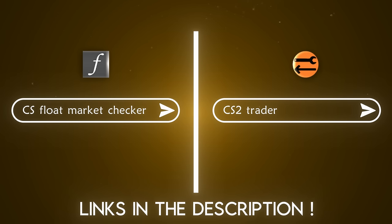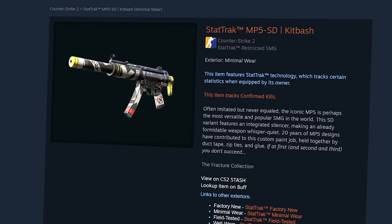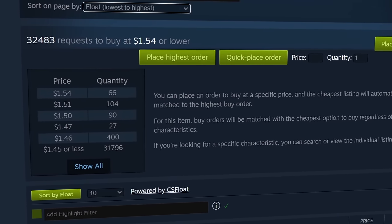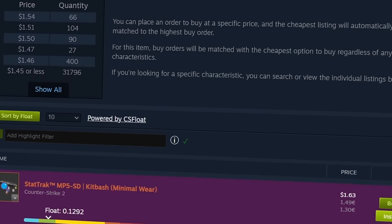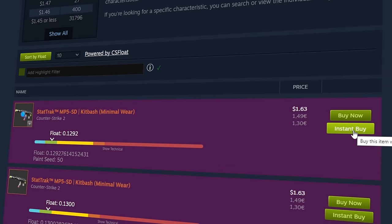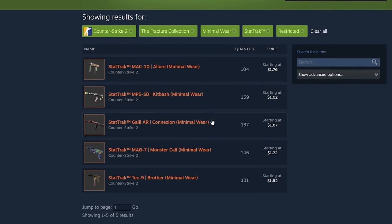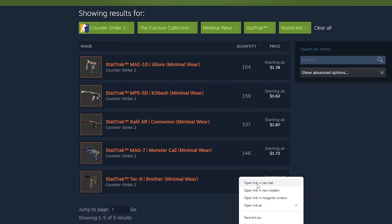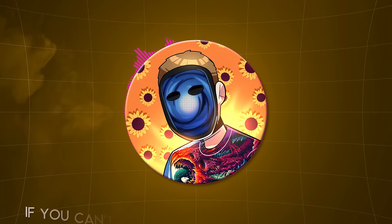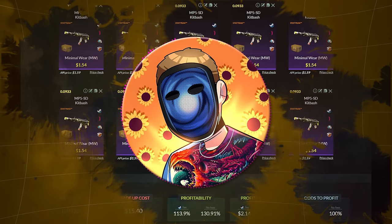Once you have the extensions installed, search for the skin you want — for example the StatTrak minimal wear MP5 Kitbash — scroll down, sort by lowest float, and when you find one with the float you're looking for (visible thanks to CS Float Market Checker), click the instant buy button added by the CS2 Trader extension. I suggest opening a browser window for each skin and occasionally refreshing to see new listings.